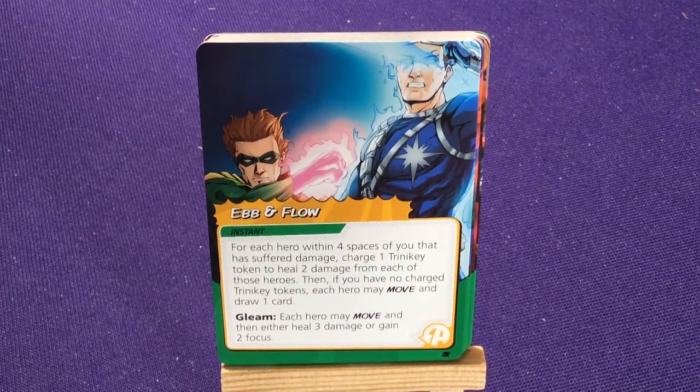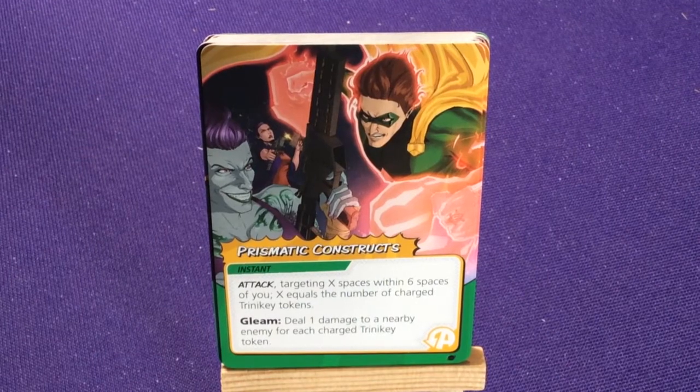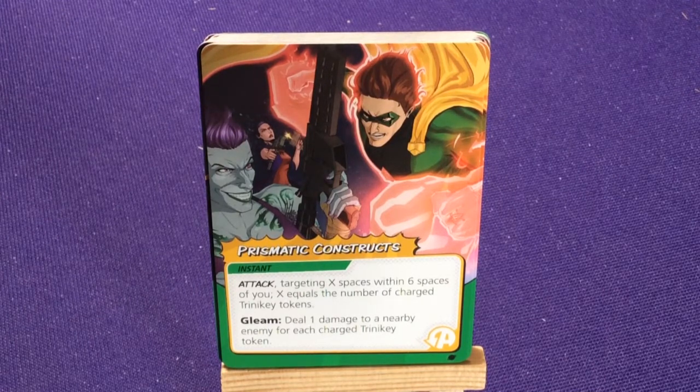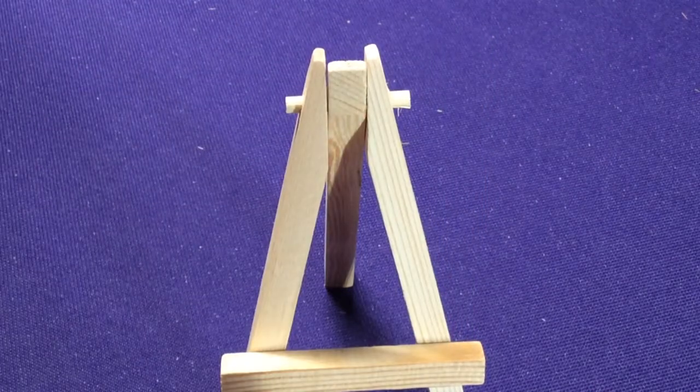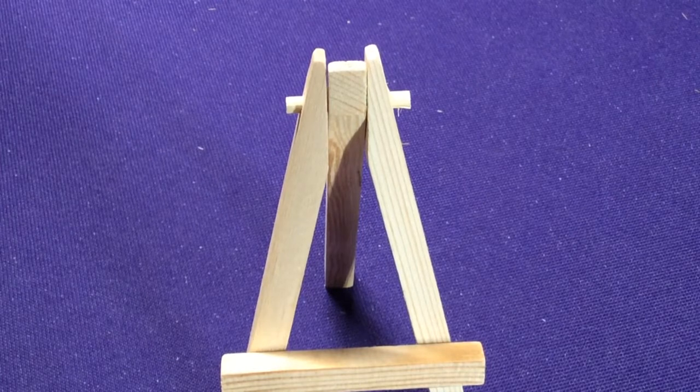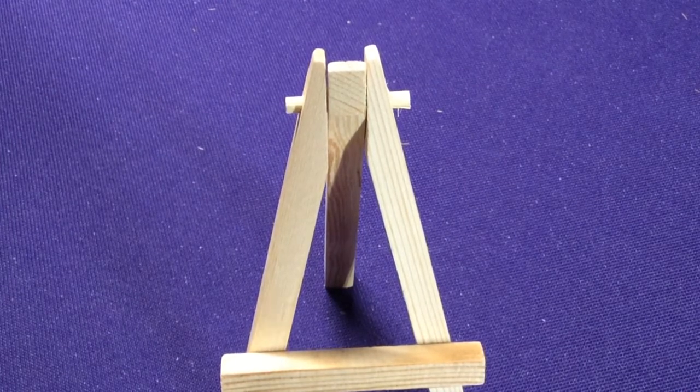Three copies of Unify, which has gleam effects: charge one Trinity Token — if unable, each hero draws a card. Or via the gleam ability, each hero may gain one focus and draw a card. Four copies of Belief and Balance: charge one Trinity Token to deal two damage to an enemy and place two justice on any problem. Gleam: solve or attack, charging any space and gaining one extra die. Three copies of Ebb and Flow: for each hero within four spaces of you that suffers damage, charge one Trinity Token to heal two damage from each. Then if you have no charge tokens, each hero may move and draw one card. Gleam: each hero may move then either heal three or gain two focus. Three copies of Prismatic Constructs — instant attack targeting X spaces within six spaces of you, where X equals the number of charged Trinity Tokens. Gleam: deal one damage to each nearby enemy for each charged Trinity Token. He's kind of different because you have to have these tokens charged to use his abilities, then you spend them — it's a back-and-forth mechanic, so I recommend trying one of the other characters first.